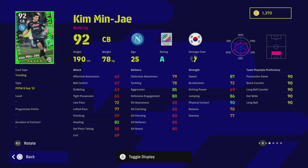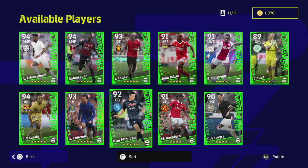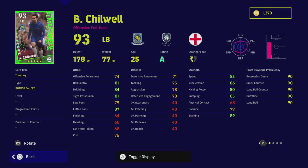Kim Min-jae is on form as well. He's got 79 defensive awareness and 87 speed, though his acceleration and aggression aren't the best — they should be a little higher. I've watched a good bit of him for Napoli, who had a good win last night. The meta defenders right now are Rúben Dias, Van Dijk, Rüdiger, and Alaba — Kim Min-jae doesn't really change that. He does have interception, blocker, and sliding tackle though, and is worth a punt.